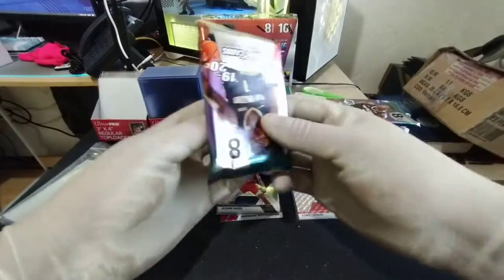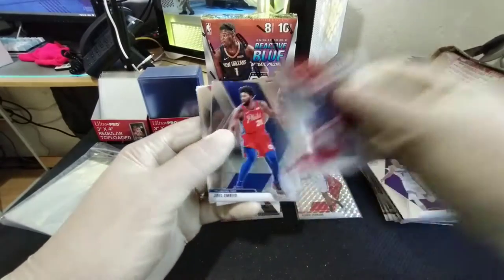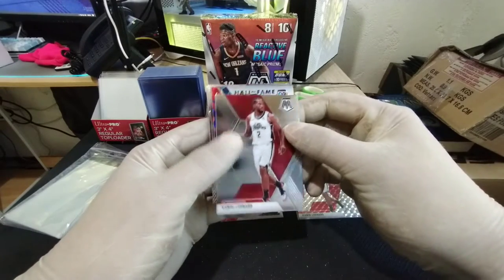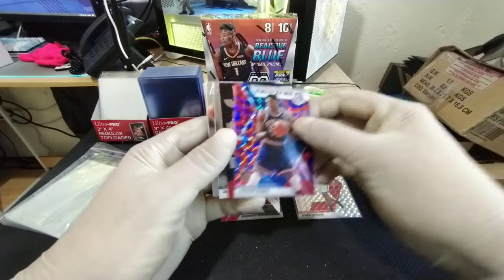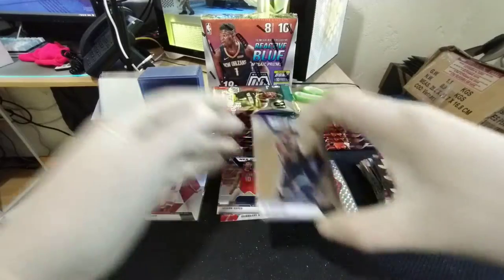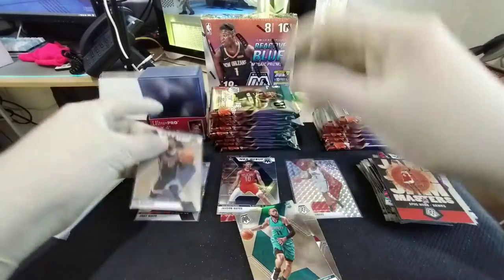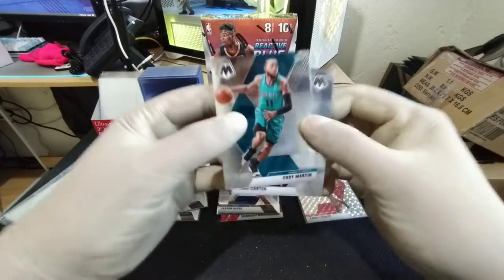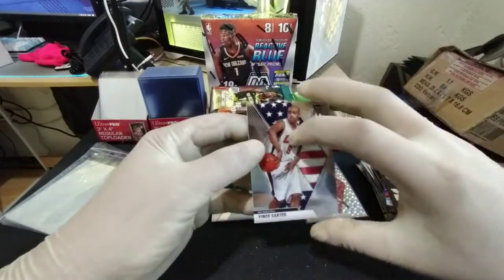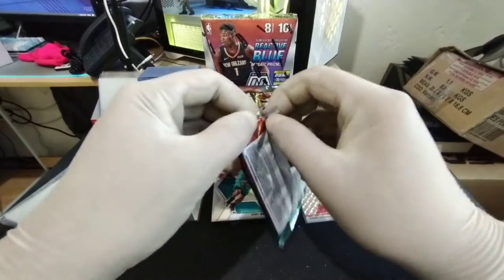Hopefully the excitement we got on our first two boxes doesn't die there. Bradley Beal base, Joel Embiid base, the Claw again, and our reactive is a Hall of Fame Patrick Ewing, a Jam Masters Spud Webb, and an NBA debut Ja Morant. Then we got Cody Martin and a Vince Carter Team USA. Nothing too exciting — hopefully it does not become a trend.